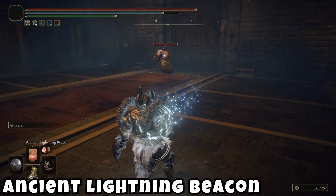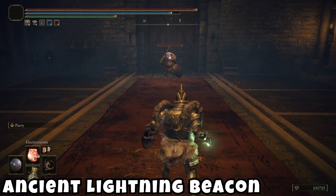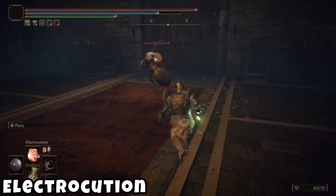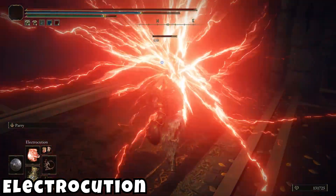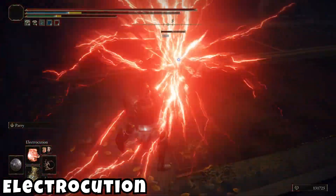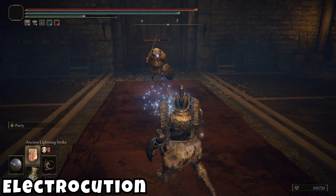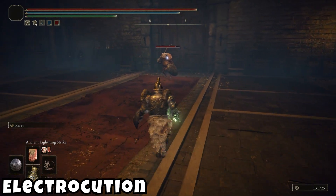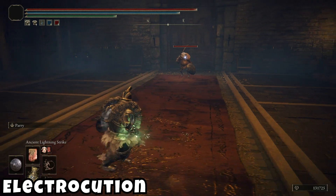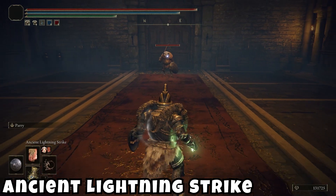It's good for a little bit of poke damage, but I wouldn't say it's anything major. Then we have Electrocution — wow, the damage is insane and the FP doesn't seem to be too bad either. This is definitely your Catch Flame type of spell, probably one of your most used spells. If you're in close range you can kind of replace your melee weapon with this.